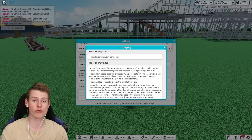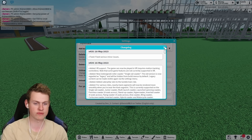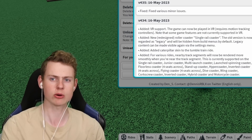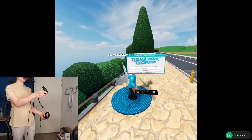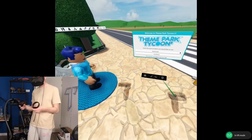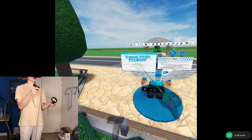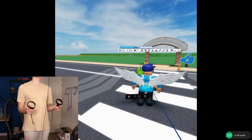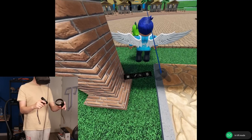Then there is one last thing: VR support. The game can now be played in virtual reality, requires motion tracking controllers, and note that some features are not currently supported in VR. This is a weird one for me because you could already play the game in VR. Let's try it out. So as you can see I am now in the game in VR - I can see myself. It is a bit laggy and glitchy, and I'm trying to figure out how to walk around.